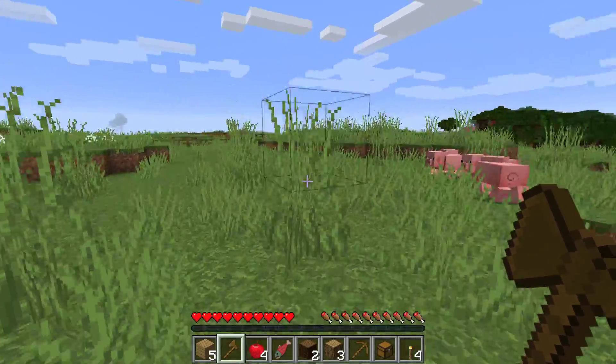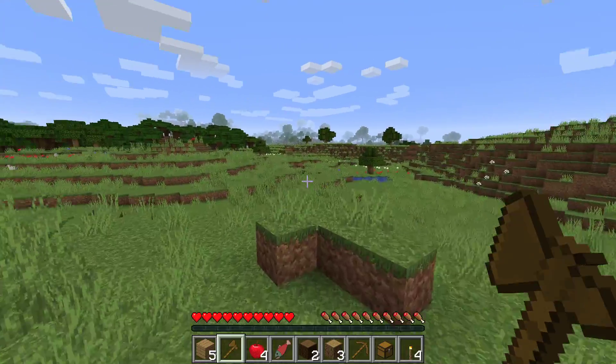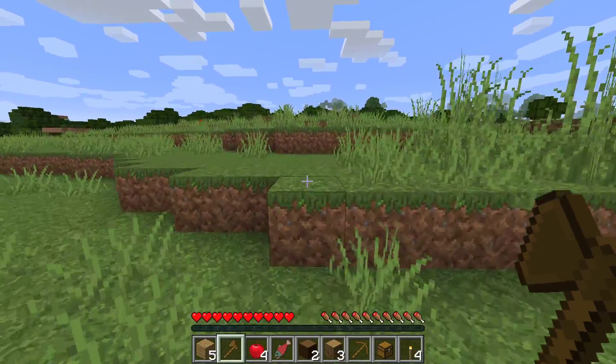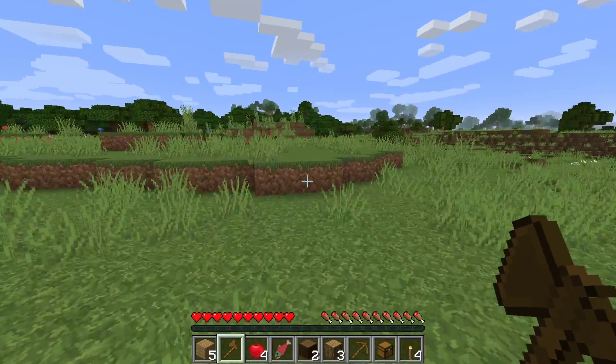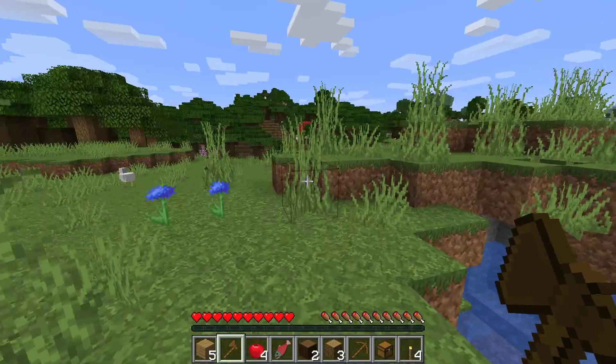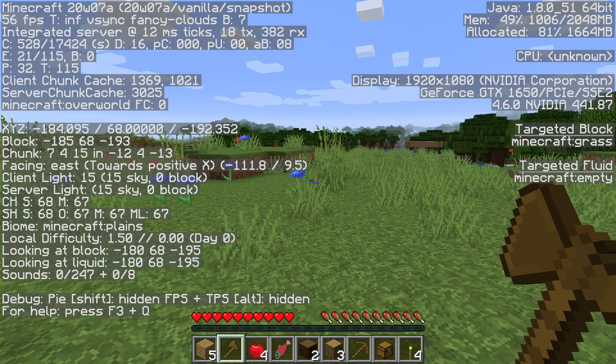I don't really know what to get started off, so I guess let's go get some trees. I'm gonna get some dark oak because dark oak looks nice, especially the doors — I love the way that the doors look.